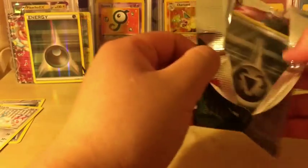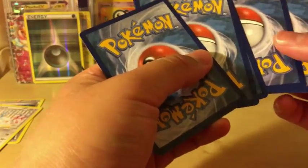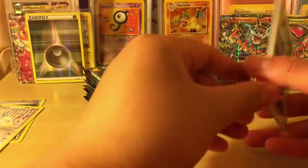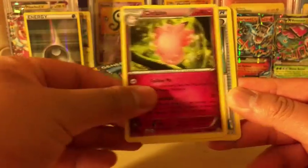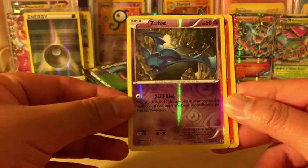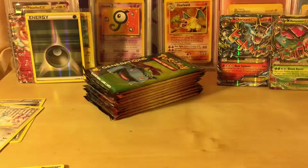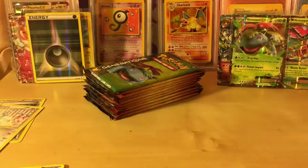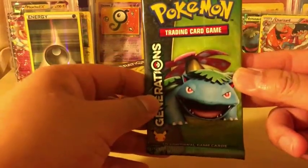Next one is Venusaur. I'm going to keep making more videos and this channel is only going to get bigger. I thank you guys for all the support - hopefully we can hit 100 subscribers soon. Let's see if we can get some more good pulls. We got a Reverse Holo Zubat, Charizard from the Radiant Collection, and Venusaur EX to go with the Mega Venusaur. And we got another Charizard - mainly getting Venusaurs and Charizards. Another miscut pack but let's keep going.